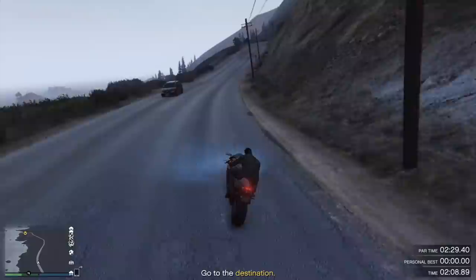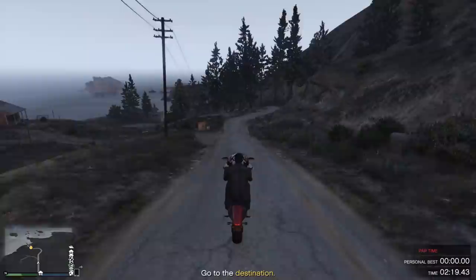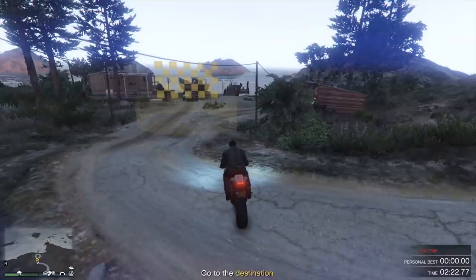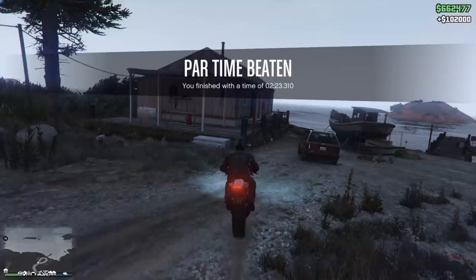The only section you really have to worry about is right here near the bridge, because as soon as you pass that bridge going too fast there's a high possibility of crashing into the right side and that stack of logs. Once you pass the bridge, just jump through the trees and straight into the checkpoint — that's all you need to do. It's a pretty straightforward and easy time trial; all you really need is high top speed and that's it.